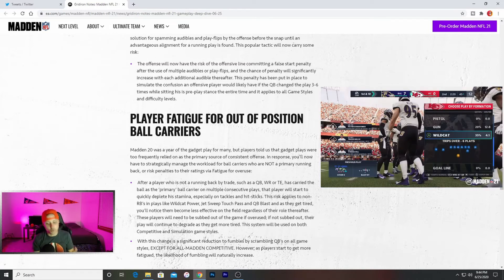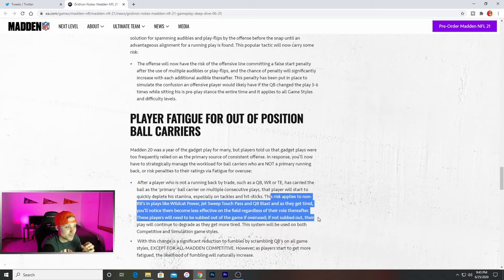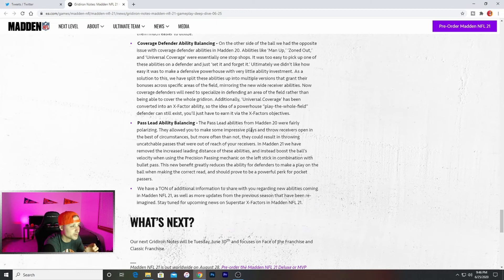Player fatigue for out-of-position ball carriers — this is huge. For anybody that's not a running back — people that run with their quarterback, people that run wildcat with their wide receiver — these guys are going to get really tired, and they can get so tired that you're going to have to sub them out so they can get their energy back. The more times you run it, the more tired they get, and they are at risk for fumbling a lot more. The fumble chance is way higher. The risk applies to non-running-back plays like wildcat, power, jet sweep, touch pass, and quarterback blast. These players will need to be subbed out if overused, and if not subbed out their player will continue to degrade. The system will be used on both competitive and simulation game styles, so it's coming to Weekend League.